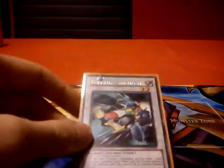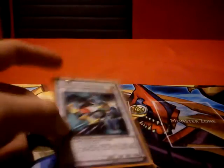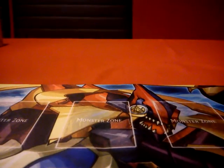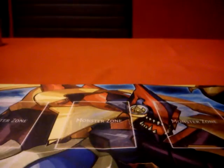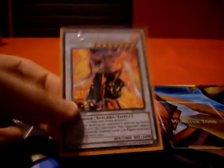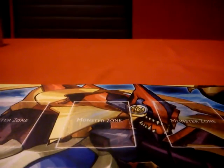For the synchros, we play 1 Formula Synchron — nice card, nice way to draw. You can make it with maybe a Guardioak or Rose Lover on field and then Glow-Up Bulb from grave. It's also a tuner, so you can tune with Hermitrees to make other cards. Then the 2 Ruby Carbuncles — as I said, this card doesn't come out as often as I'd like, but it's still a good card to have in the extra deck. And then Crimson Blader — just good against certain decks, can ruin their game and give you the win.